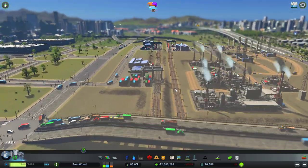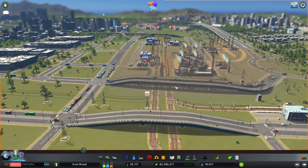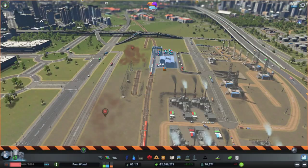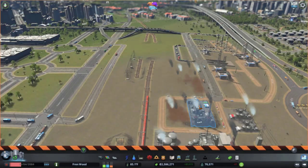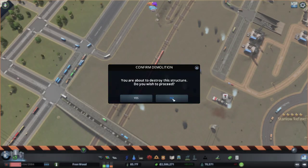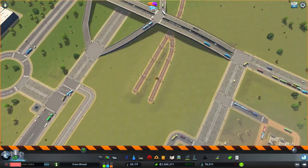It looks as though we're going to have to reform a fair bit of our oil industry. So we're going to pause here and then we're going to delete our freight stations and some of this stuff as well, because we're going to need to rework this entire area and probably even delete these as well, and then everything up to here.